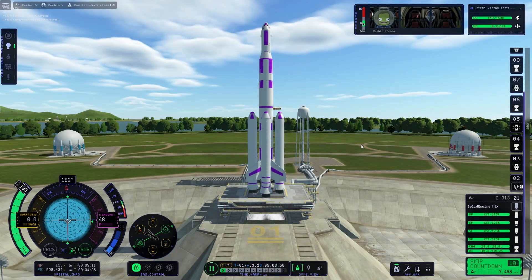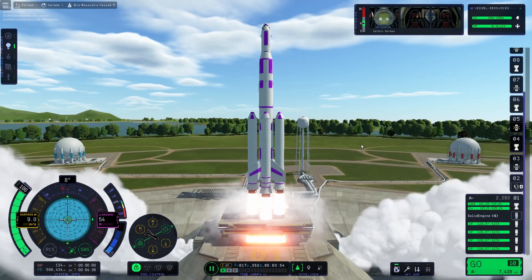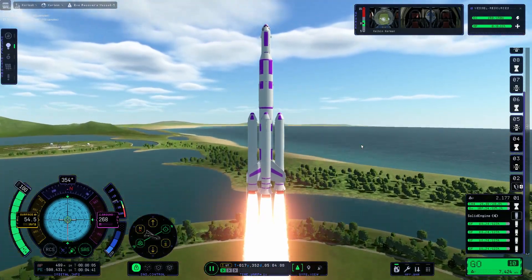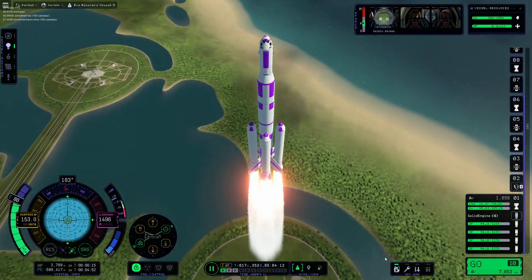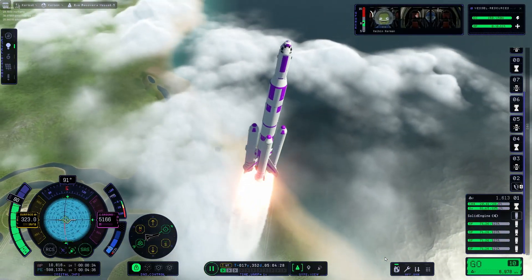Now that the lander is in orbit, it doesn't have enough fuel to get back home. It's fairly large to bring excess delta-V, since we don't want to go through the struggle of landing on EVE just to not make it back home because of a failed rendezvous.